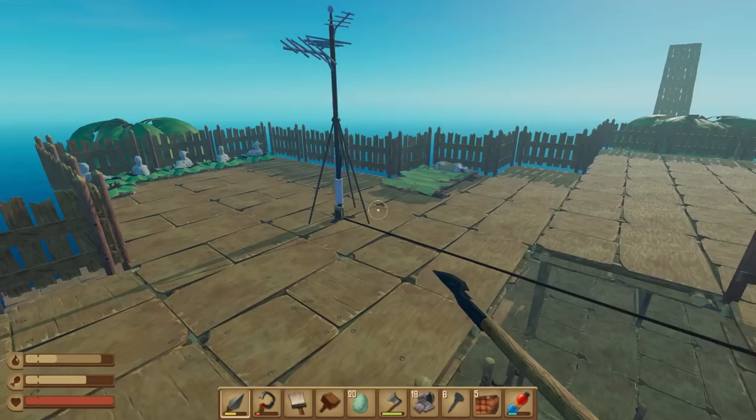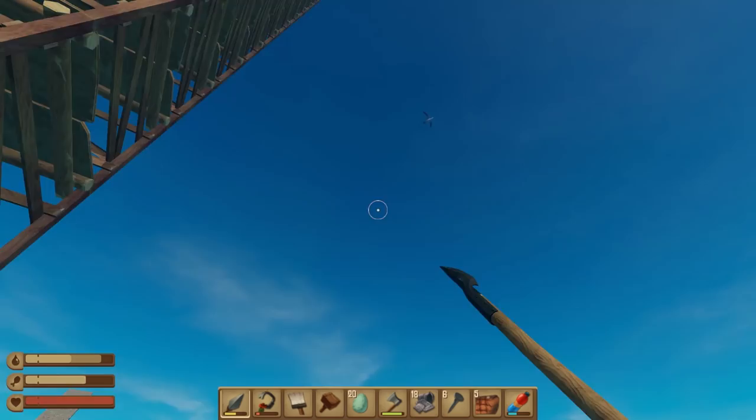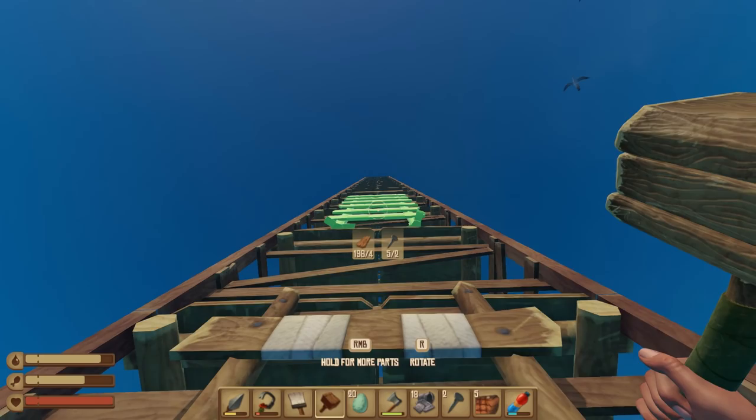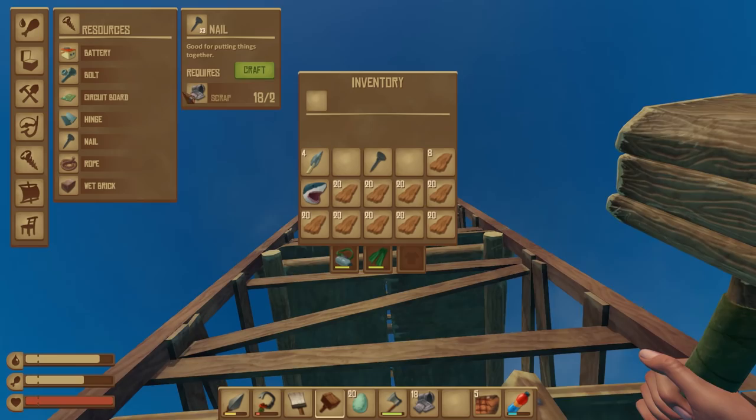Oh, you can actually see the birds here! Look at that — I think we've got six, seven birds. So what I can do now is place down the ladders in that really cool pattern I just found. We'll miss one, like that, all the way up to the top. This should be really easy to get to the top. It's funny how as soon as I say that I run out of nails. Oh perfect — right at the top.